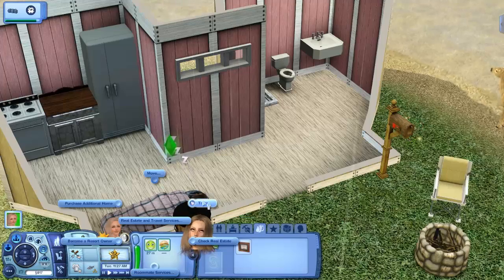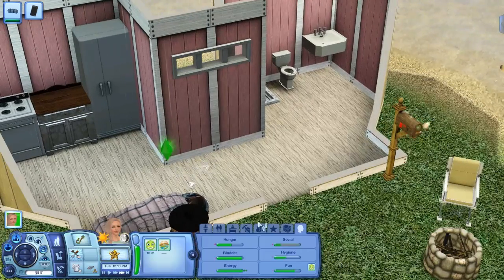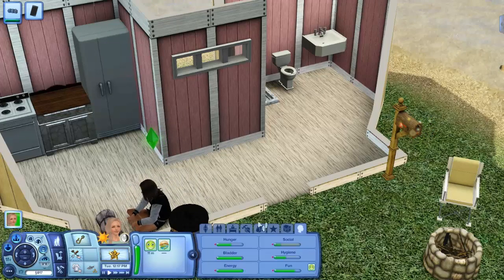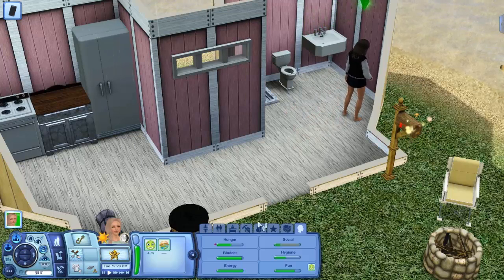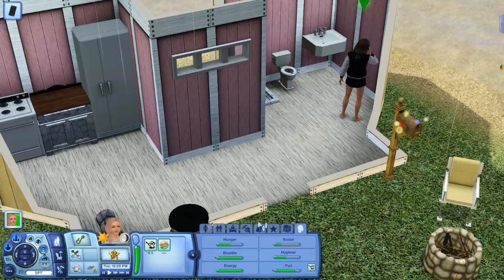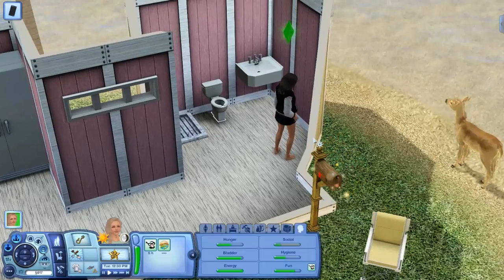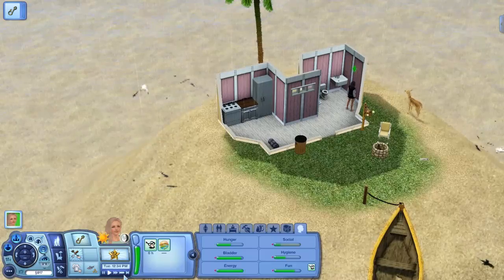Now let's see if we can travel. Let's let her get her energy all the way up. She just popped out of her sleeping bag and magical feathers appeared — because that makes sense. We will be going to China because that is the cheapest, for 1,300 simoleons. So we need 500 more simoleons, so we better get on that if we want to go there.